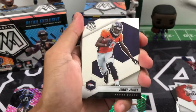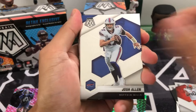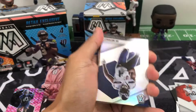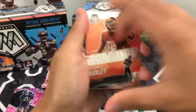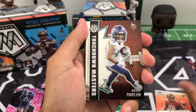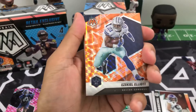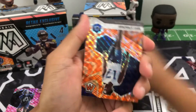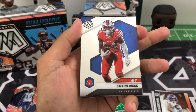Got an Odell Anderson, Jerry Jeudy, Josh Allen, TJ Watt, Dante Culpepper, Tom Brady. Got a silver of DK Metcalf, an insert Got Game of Calvin Ridley, and an insert Touchdown Masters of Adam Thielen.